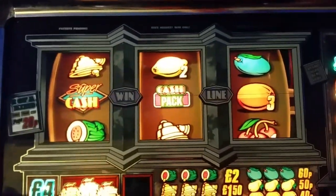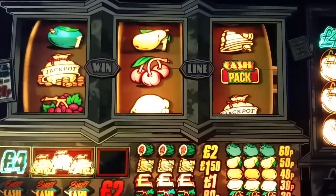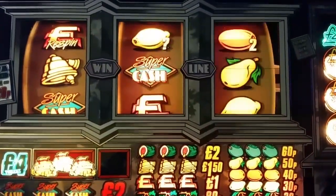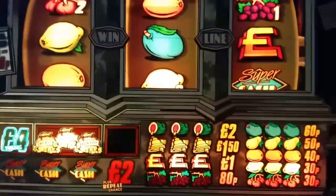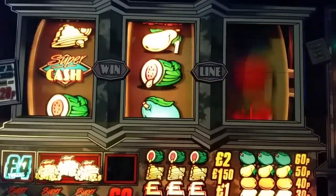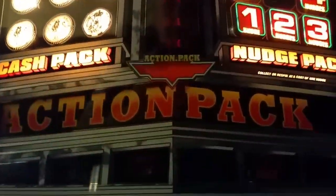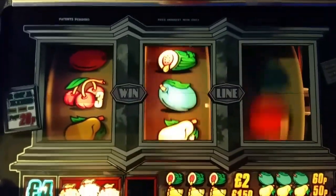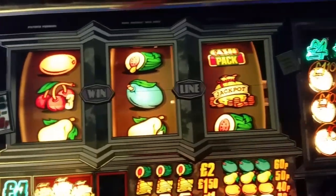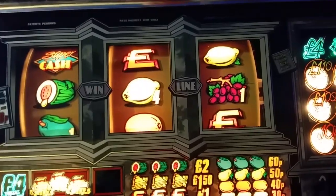I think they all have the same sounds, these Titan sort of '87, '88 Barcrests. These are the last of the 10p plays before your 20p plays - four pound 80 jackpot if you like. The idea is to fill that up for a choice of features in the middle, though you don't get a choice really - it just goes on and gives you one or not.